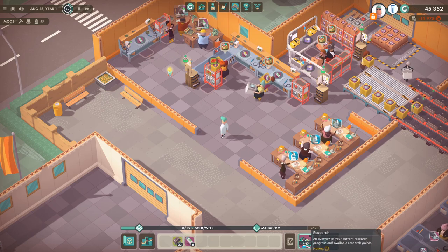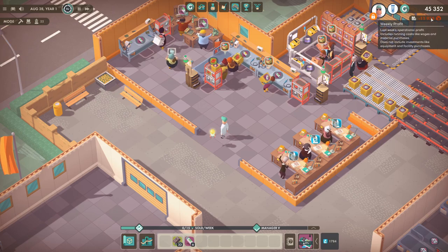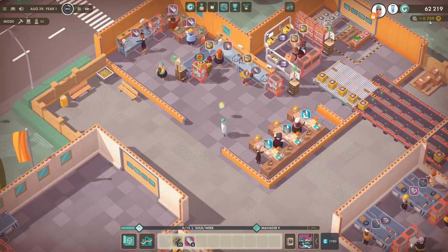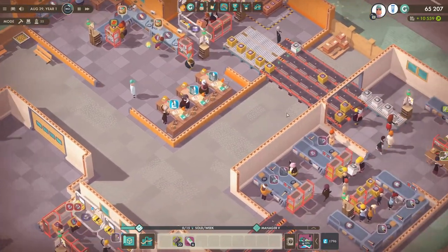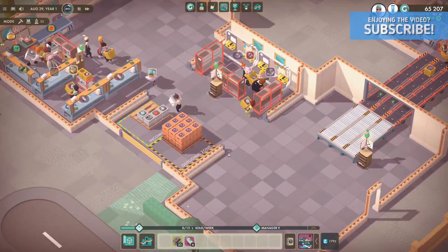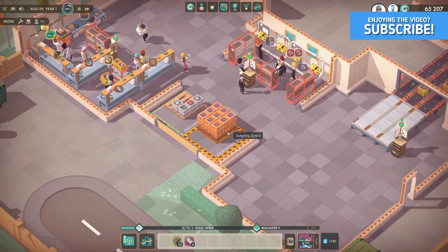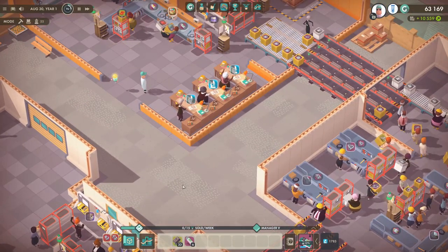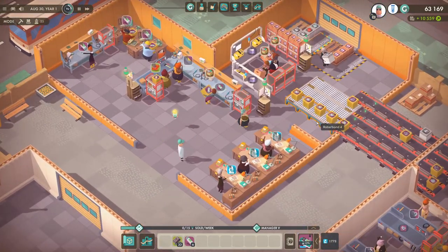We're just going to wait for the research to be done, and that's also going to allow us to stack up a little bit of cash in the bank. We're selling like 10,000 every week now. We've got everything set up from a previous video and it's all working well, it's just the market phases have changed, which is why selling has ground to a halt. We're just going to let the game run, do the research, build up money, and we'll be back when that's done.